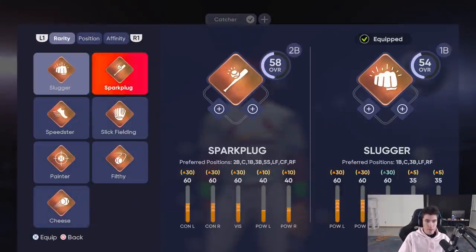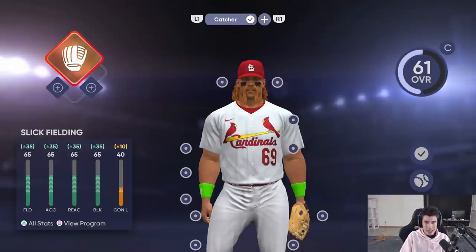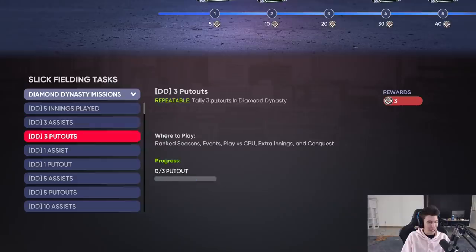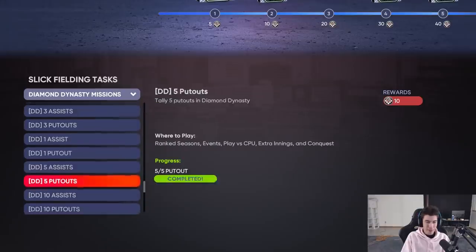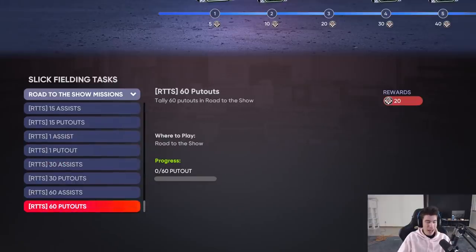The programs do change based on your loadout. For me, Slick Fielding's primary position is catcher, which is why I'm playing him as a catcher in Diamond Dynasty. I assume if I did Slugger I'd put him at first base, though you can also put them at secondary positions. I think the missions are geared towards your position - it's really easy to get put outs as a catcher. I'm pretty sure any strikeout is a put out as long as it's not in the dirt requiring a throw to first.